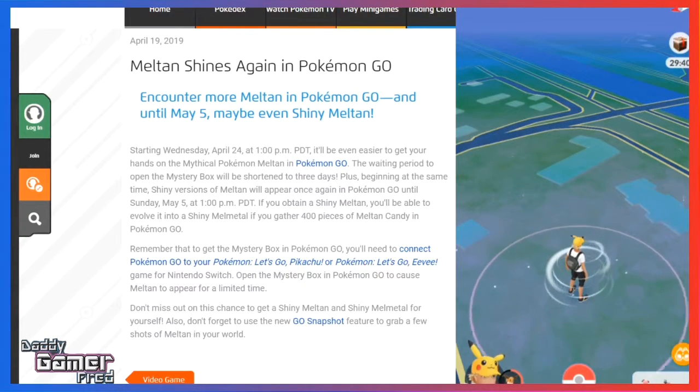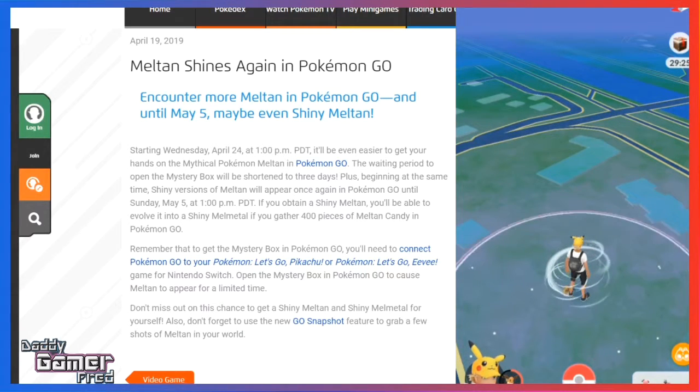The Mystery Box normally takes seven days to open, which is a soft cap to prevent people from getting unlimited Meltan. But during this event they're shortening it from seven days down to three days.